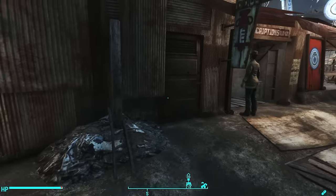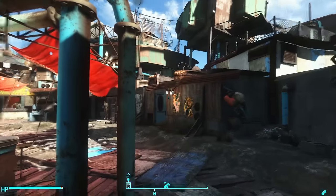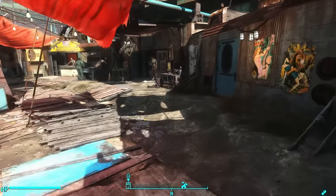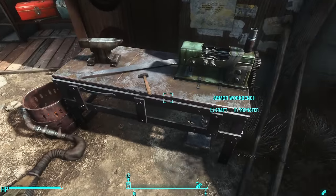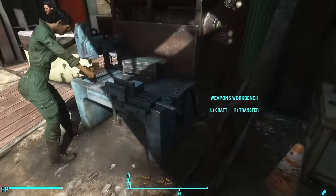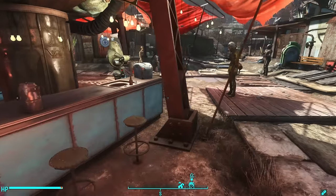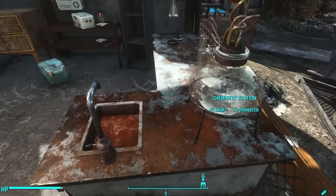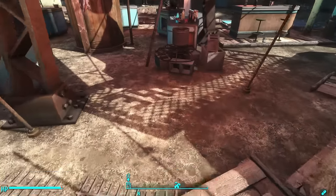One of the interesting things about Home Plate is it's right in the middle of Diamond City's marketplace, which comes with all of these wonderful crafting stations. Here's an armor bench, here's a weapon workbench, here's a chem's lab, a chemistry station, and then here's a cooking station.